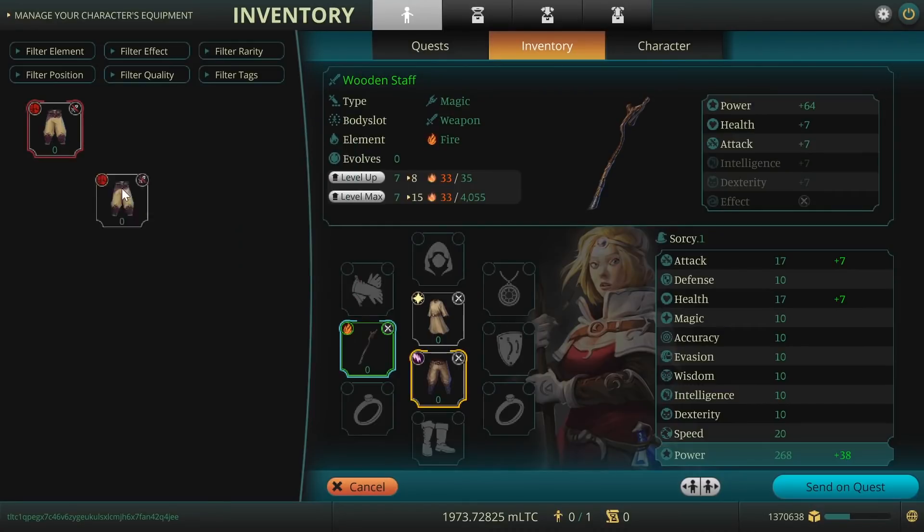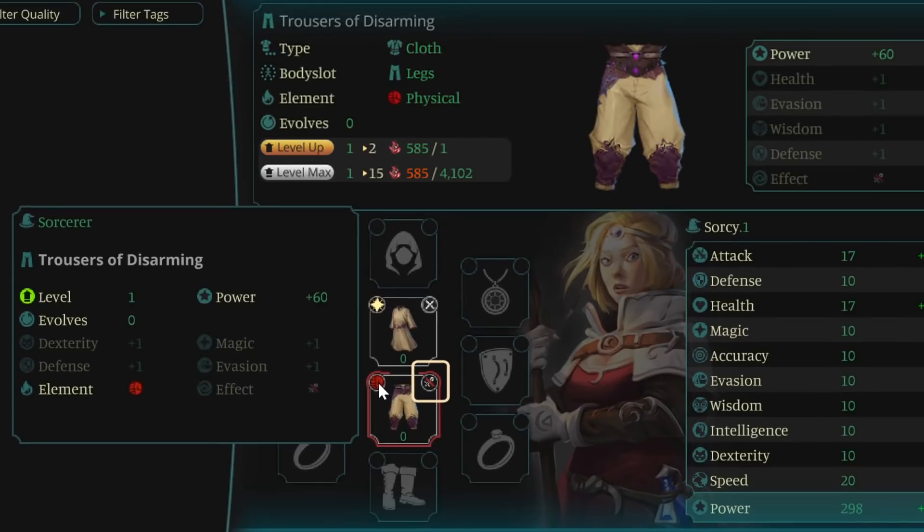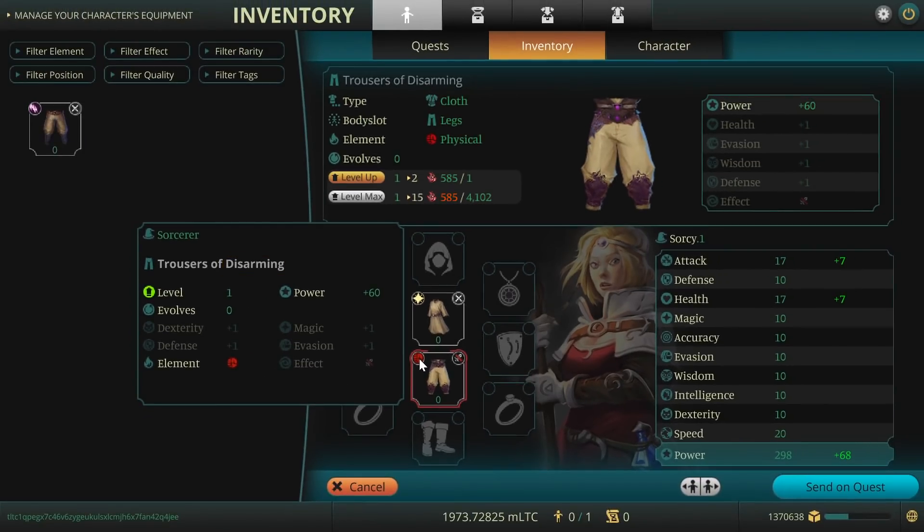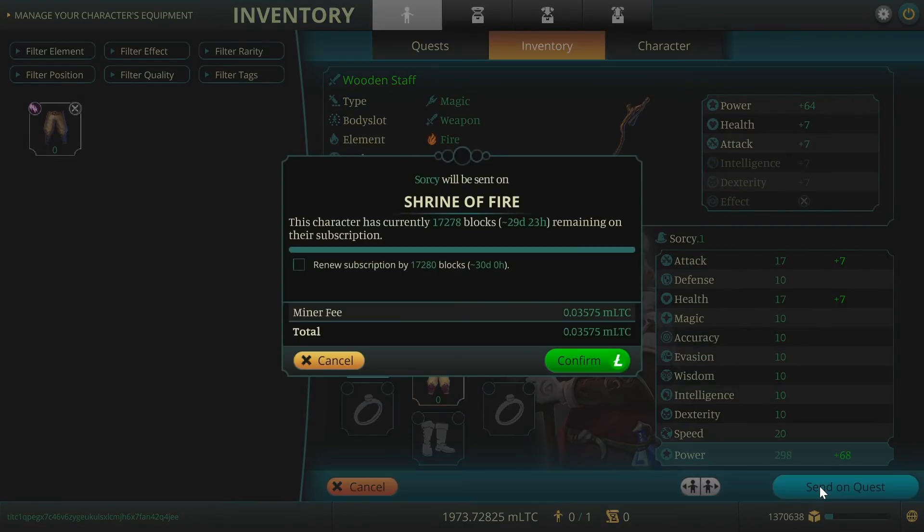At level 15, the item's effect will be unlocked, which is indicated by the symbol in the upper right corner of the item. In the beginning, every item has the same effect, disarm, but you will encounter 16 additional effects later on. Note that item changes will not be permanent before sending the character on a quest.